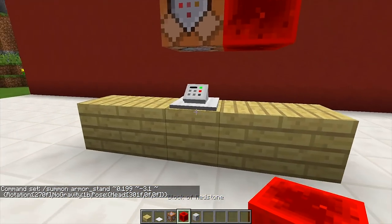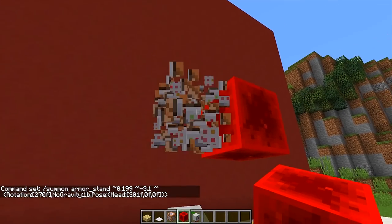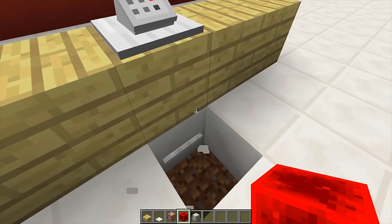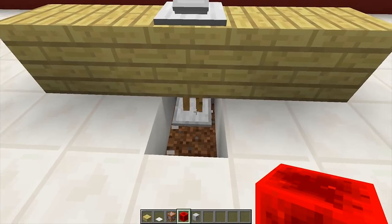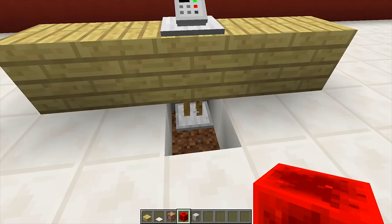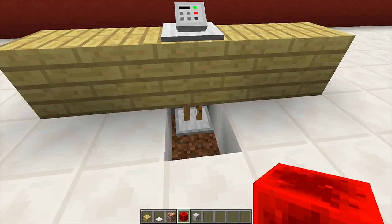Once we have powered it you may not see anything but that is perfectly fine. We need to destroy all these blocks right here and then dig underneath. We're going to destroy this block and then this block right here, and as you can see we have an armor stand base underneath our cash register. That is exactly what we want.